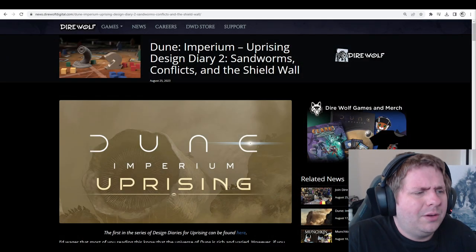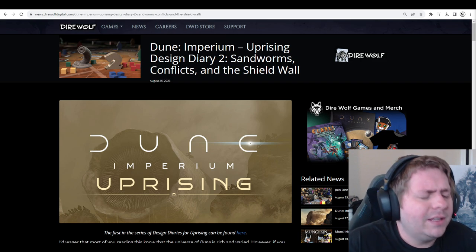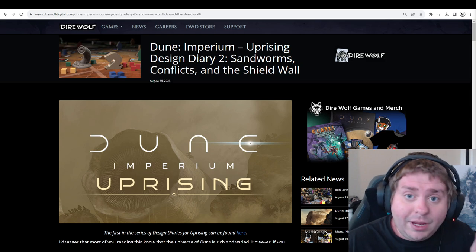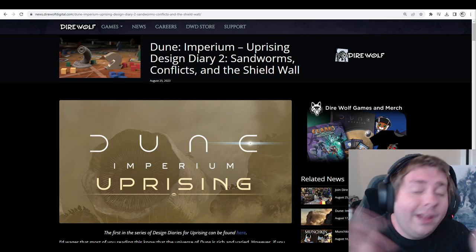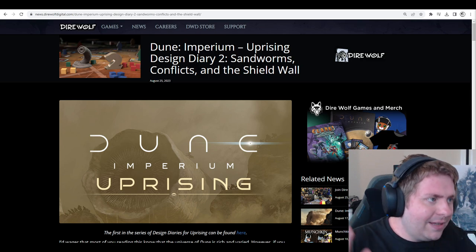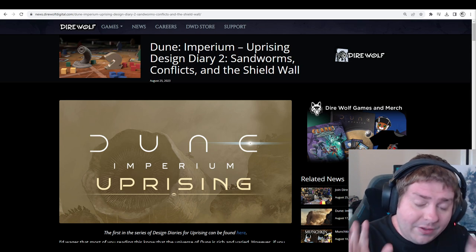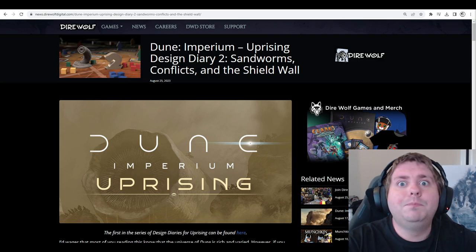Hello everyone and welcome to Blackshadow. Today we're having a comb through the second design diary set out by Paul Denham for Dune Imperium Uprising and the stuff we can look to expect. This came out a few days ago — I haven't been able to cover it until now because it was released as I was getting ready to go to London for the weekend. I've been pretty busy and got back late last night, so I've sat down, had a read through, and made some notes. It won't be quite as in-depth as the first one, which had an absolute bucket of information.